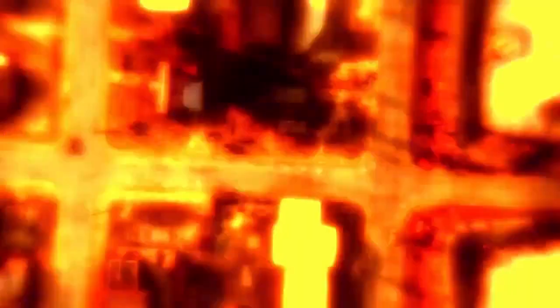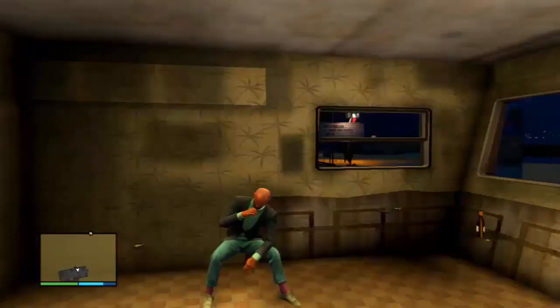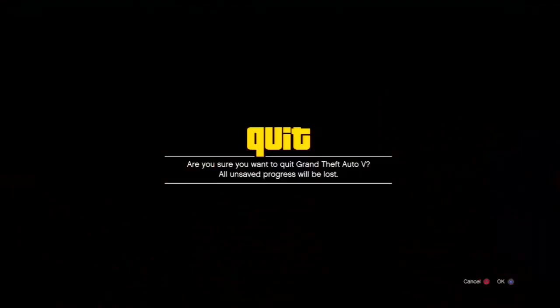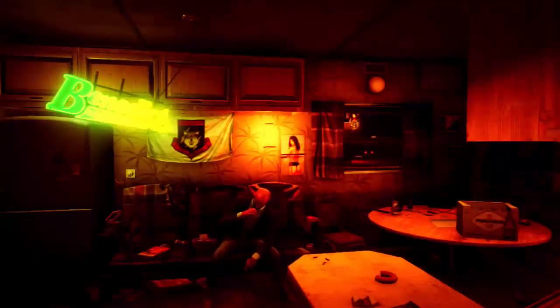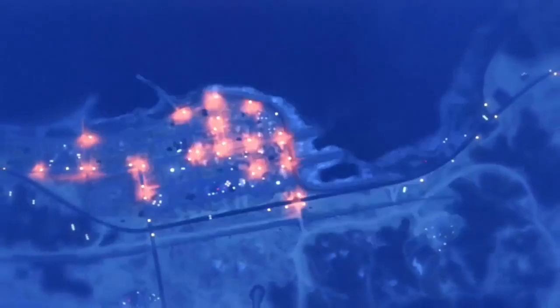You should then spawn in an online public session as Michael or Trevor, and you should be frozen. From here, press the start button, then go to online and click on creator. When you open up the creator, you should notice that the time of day does not change, and that is a sign that you've done it correctly.